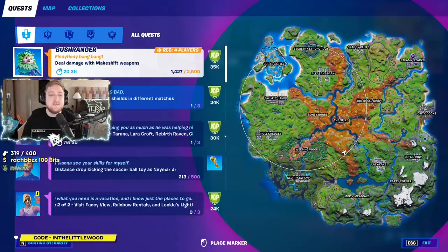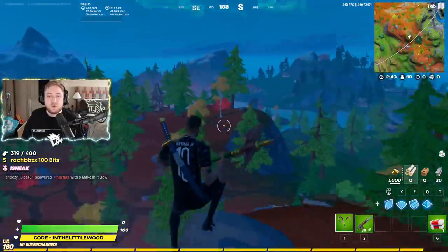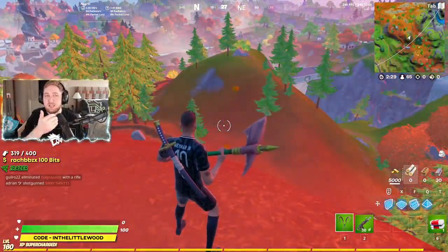This final challenge for Neymar Jr. is a bit dumb. You've got to basically dropkick the soccer ball as Neymar Jr. Now, I thought going to one of the tallest points in the whole map would be the way — like this mountain, or this mountain, or maybe even this lookout point just above Colossal Crops. But it seems to be that once the ball goes out of your render distance, it stops counting.